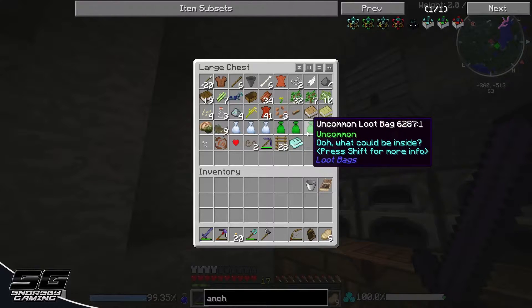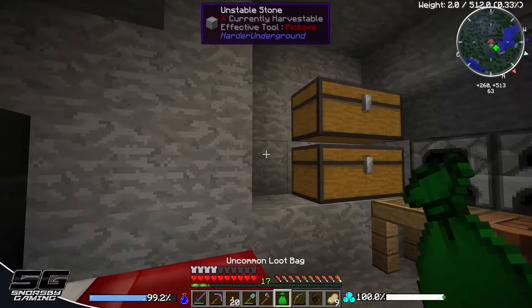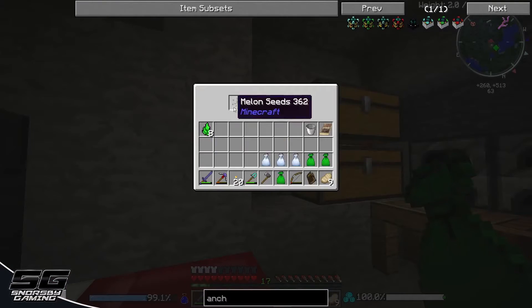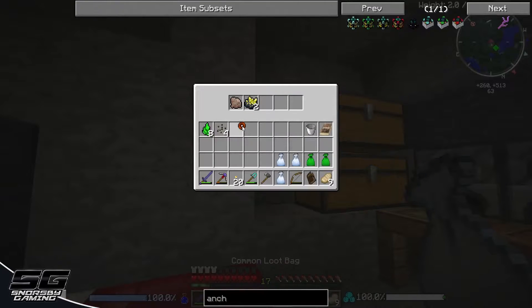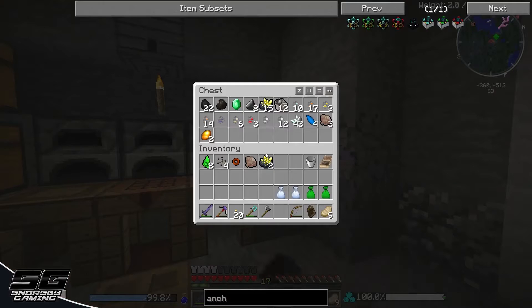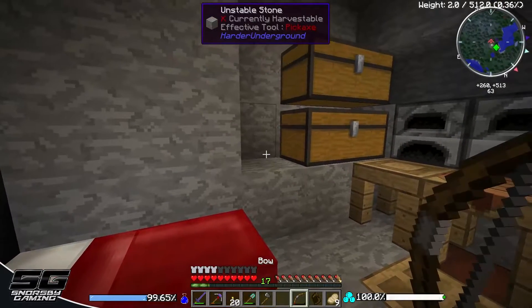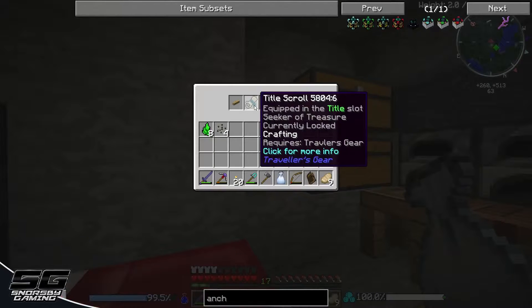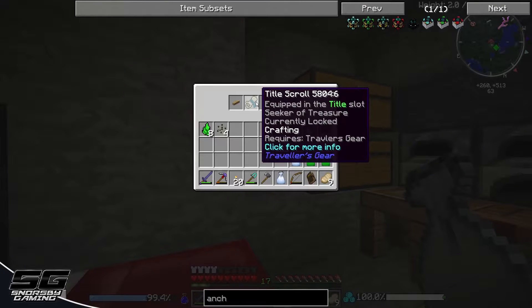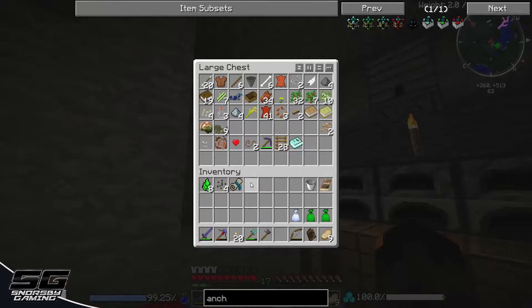Another thing we did was encounter a lot of mobs — a lot of silverfish in particular. I've got a heap of uncommon and common loot bags, I'm going to open these up and see what we get. We got some melon seeds, an apprentice ring of Ignis — interesting — some aluminium ore and some gold ore, that's always handy. I'll put the ring on because why not. Another common bag: a title scroll — equipped in the title slot — 'Seeker of Treasure,' oh that's cool!